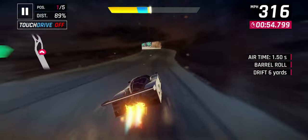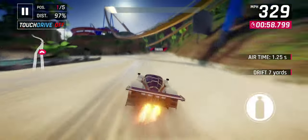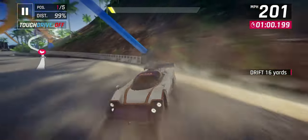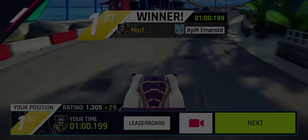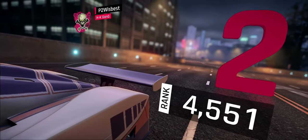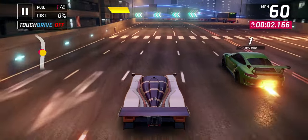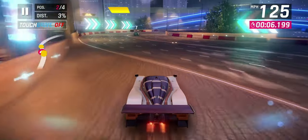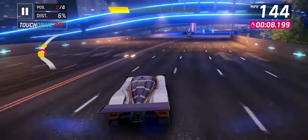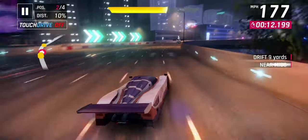This is not an S-class car. You are correct in looking when you're in the garage — it is in fact A-class. Now we've had top speed focused cars in A-class before. Of course we have the Onyx, the 570S and the Citroen GT. But I believe the highest top speed we have is the Citroen GT, which can go around 250 miles per hour. This is about 20 miles per hour faster.